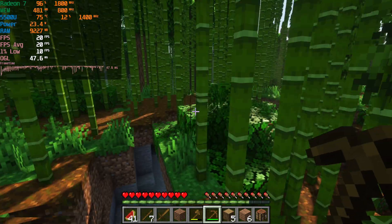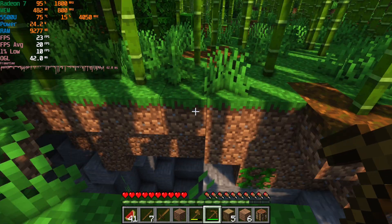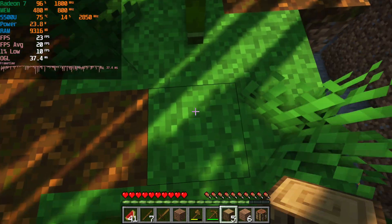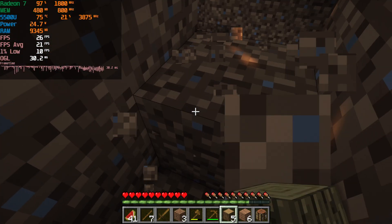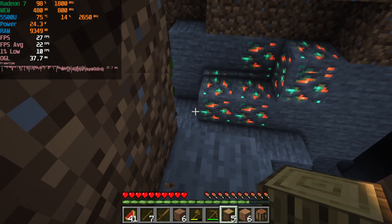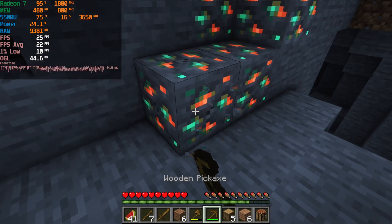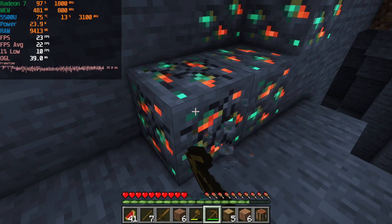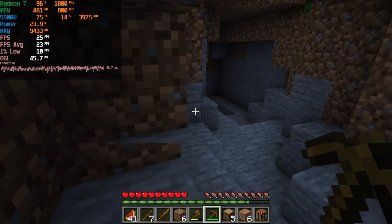The Complementary Shaders defaulted to the high preset and as you can see it looks really nice, but it absolutely murdered our frame rate. I was looking to shave off a little bit off the top, not pretty much lose all of it. We went from over a hundred FPS to now barely struggling to even get close to 25, and those 1% lows are just absolutely abysmal.